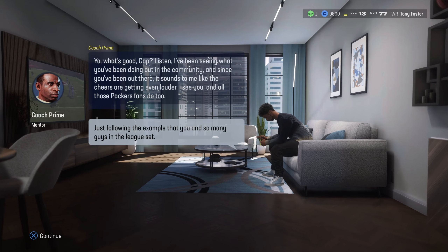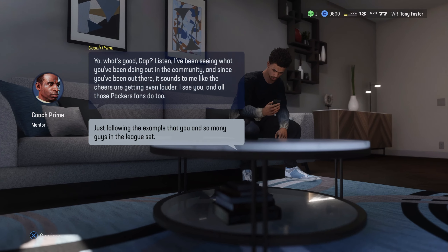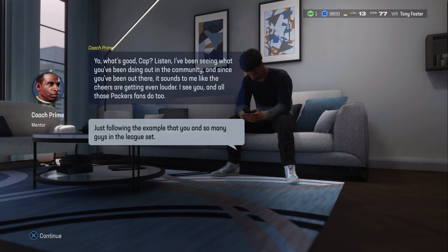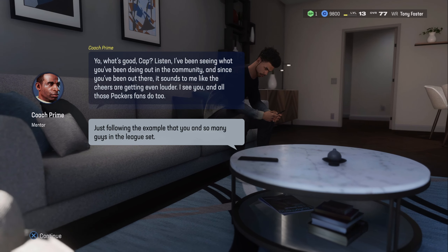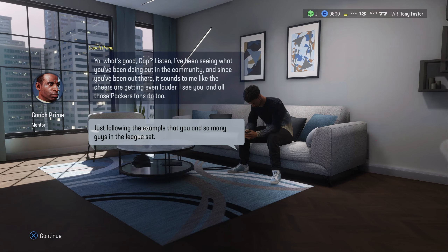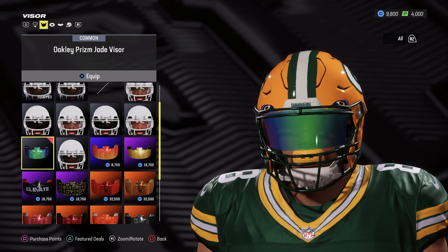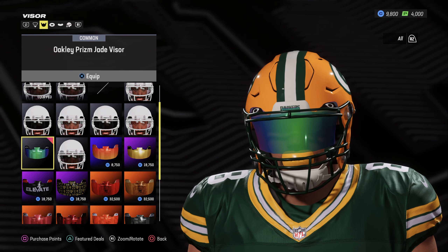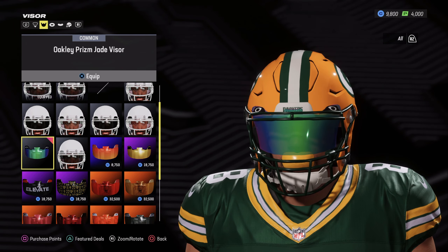Coach Prime reaches out — he's been seeing what we've been doing out in the community and says the cheers are getting louder. We keep doing community work with teammates to build team bonding and XP points. It's nice to see Coach Prime reach back out, as he was with us at the draft. Before the game we throw on the Oakley Prism Jade visor — this thing is fire. We earned it through a brand deal with Oakley by completing some challenges.